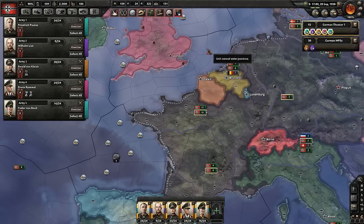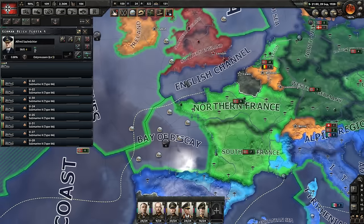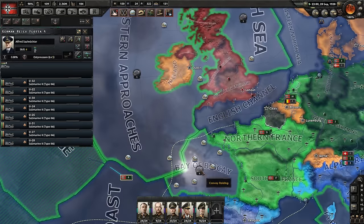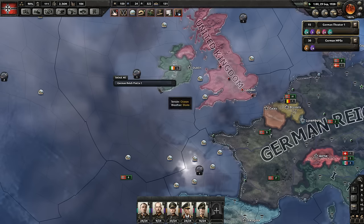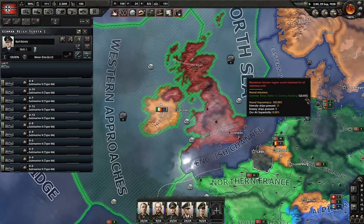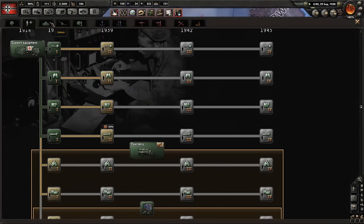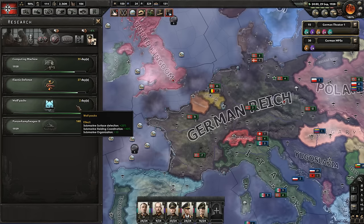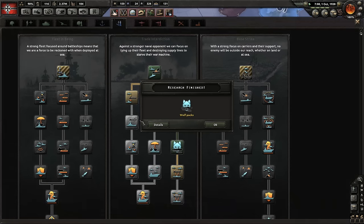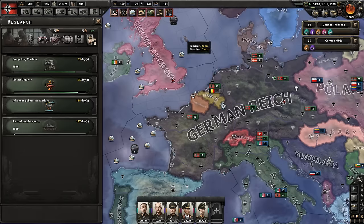Lost three there, lost four there. Where are those submarines right now? Why are they in the English Channel if I told them they don't have orders to be in the English Channel? We are going to go to tanks — these are probably one and three, get done twice as fast. Wolf Packs are just about done. Advanced Submarine Warfare — Surface Detection, Raiding Organization, Submarine Organization, Submarine Defense. That's good to me — keep that rating up.